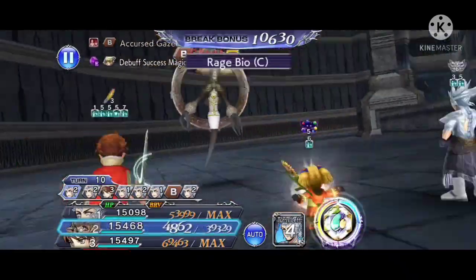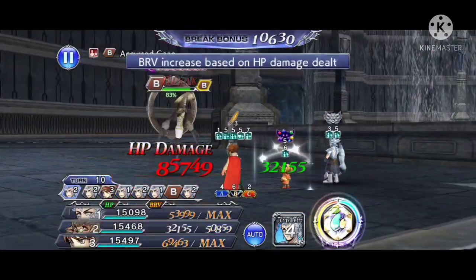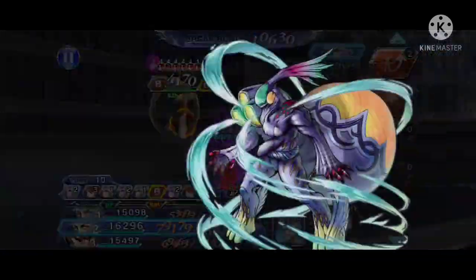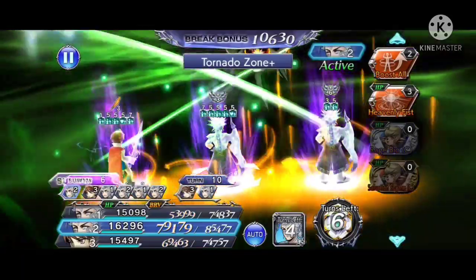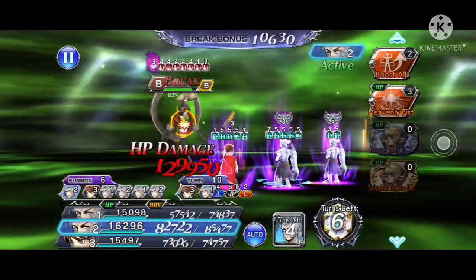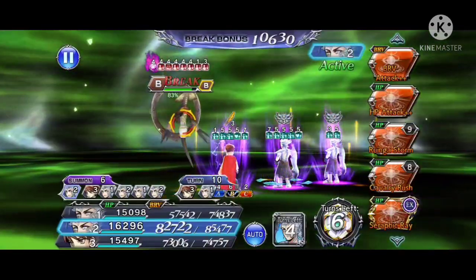Hey guys, so I was doing some research for the fight mechanics infographics and I came across what seems to be a slight difference in how the turn warp mechanics work in both the global version and JP version of the game in the illusory lighthouse stage.